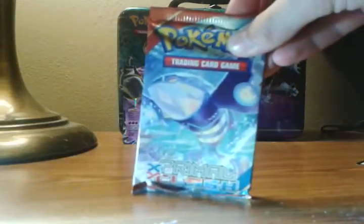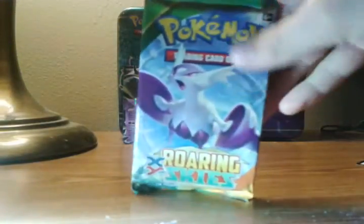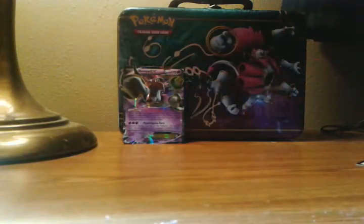We have a Primal Clash Pokemon tin cards, an Ancient Origins which also has tin cards, Roaring Skies XY also has tin cards, and another Ancient Origins. So I'm gonna randomly shuffle these, and we have Roaring Skies first.